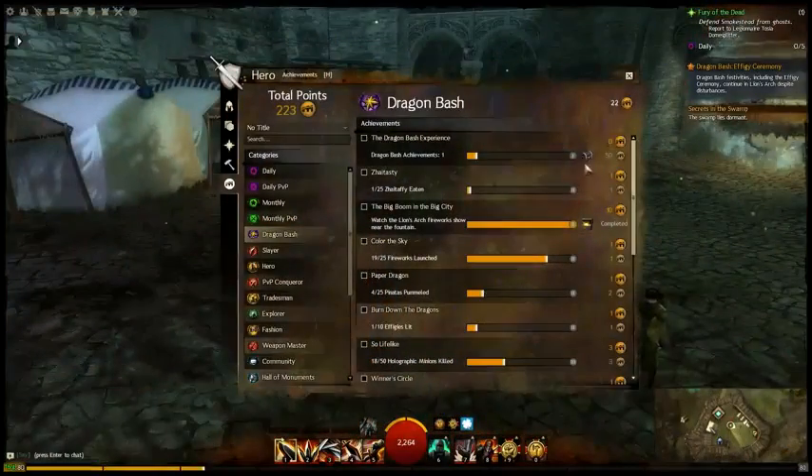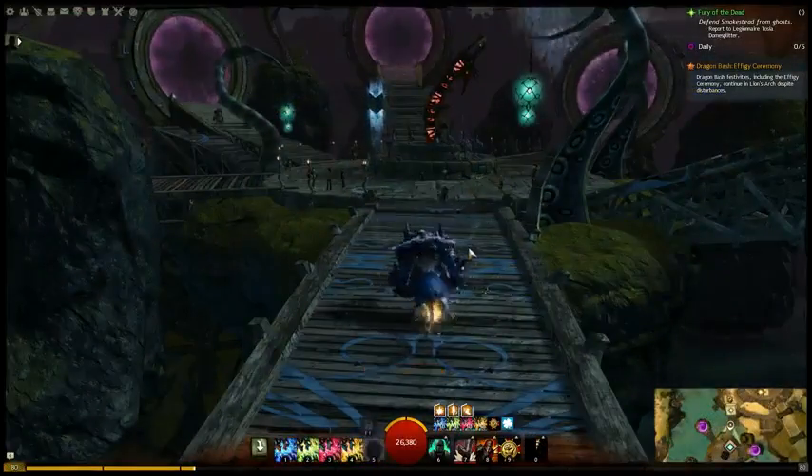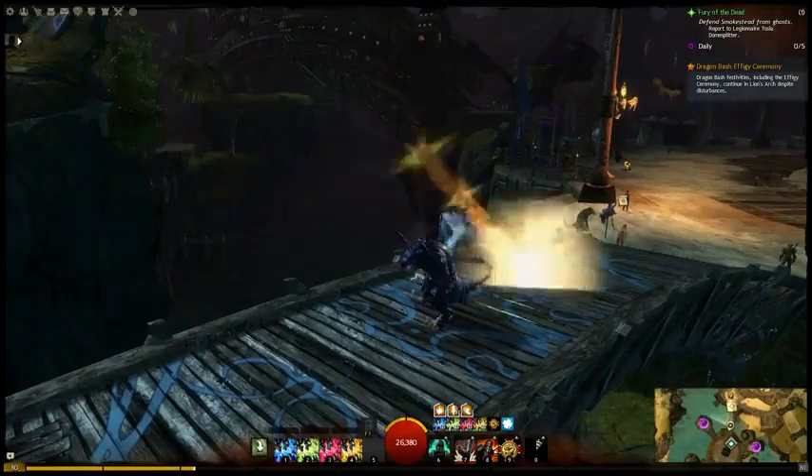You'll need to complete 10 of the possible 14 achievements to get this backpack. Players can also shoot off firework consumable items to progress the Color of the Sky achievement.